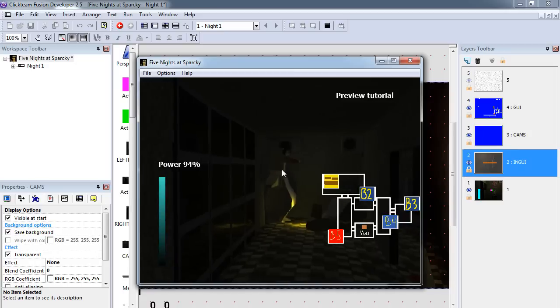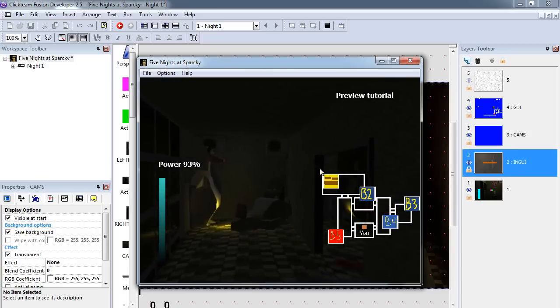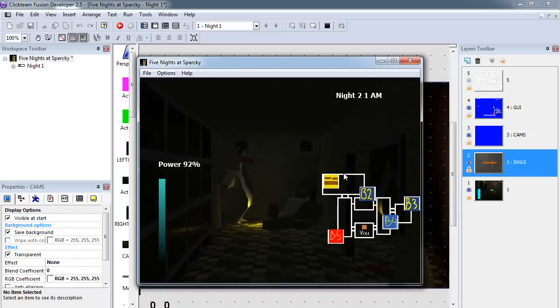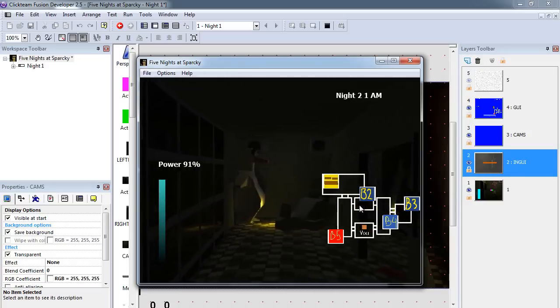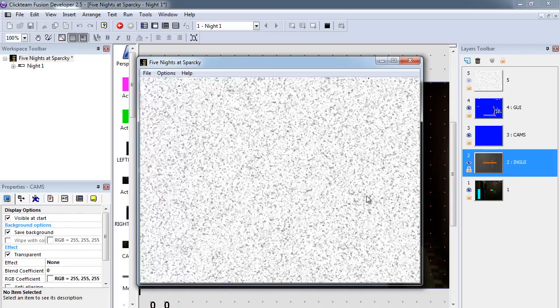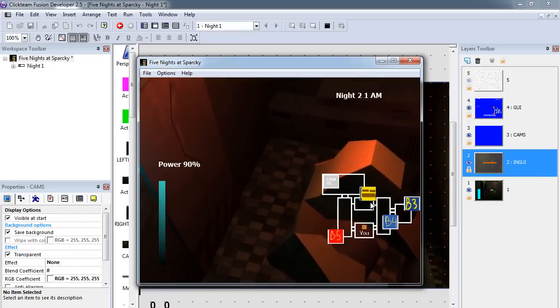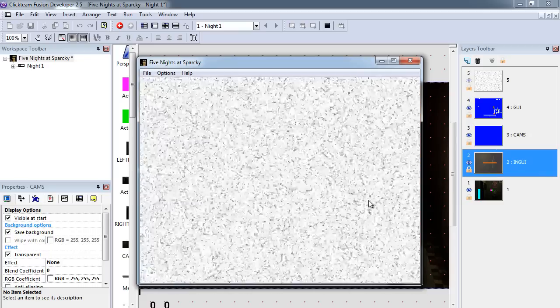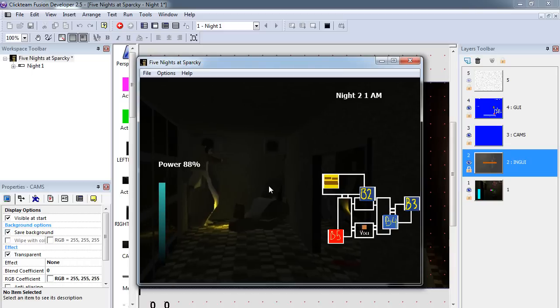The dog moves with a counter. Counter equals 1 and the dog stays in this area; equals 2 and moves to B2. Now it's in this room. It's now moved to the dark room where there's no video, then he's back to this room here.